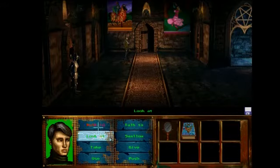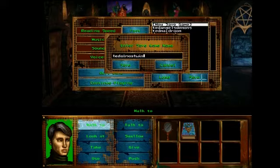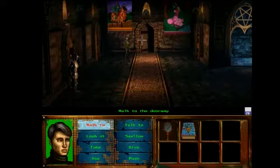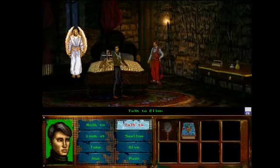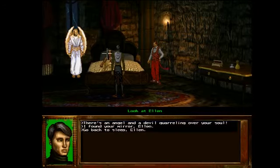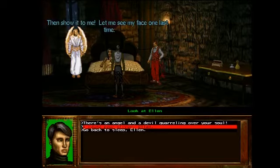We'll go to the doorway. Save — Ted almost wins. So we need to give the mirror to Ellen. I'm assuming we give it to her, because the angel wants to use it to banish the devil. I vote we give it to Ellen and have her use it to protect herself. I saved before this anyway. 'I found your mirror, Ellen.' 'Then show it to me — let me see my face one last time.'